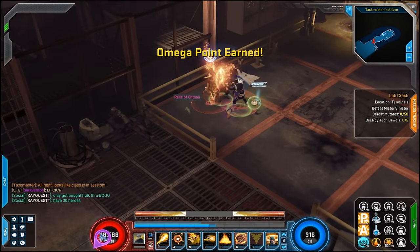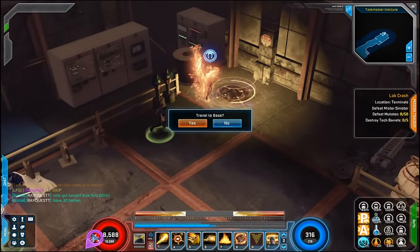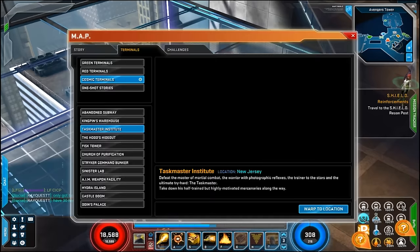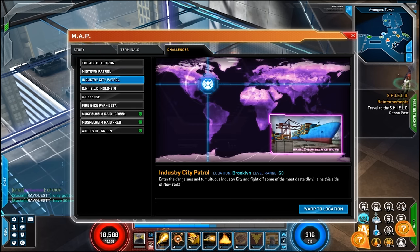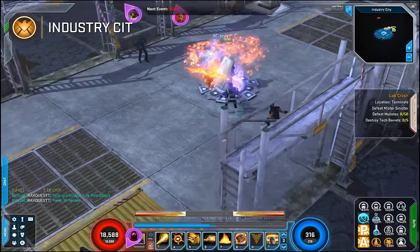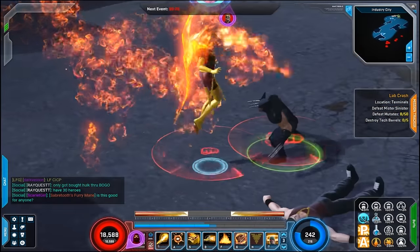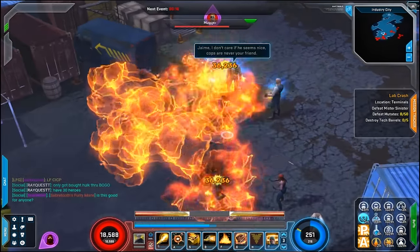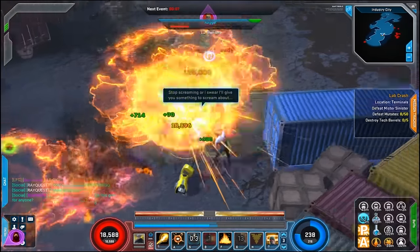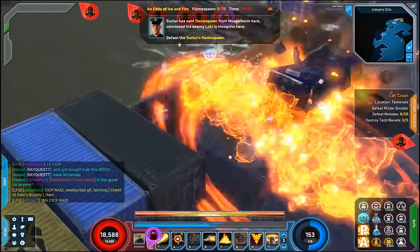I'll take the Stark Tech — everything else is useless. The main reason I came up here is to get that Taskmaster pamphlet but he did not drop it. The daily for today is Industry City so let's just go in there and see what's popping. Jean is a beast — she's my new favorite. I'll always be rocking her as much as possible. She's fun — and let's throw out that debuff on y'all real quick.